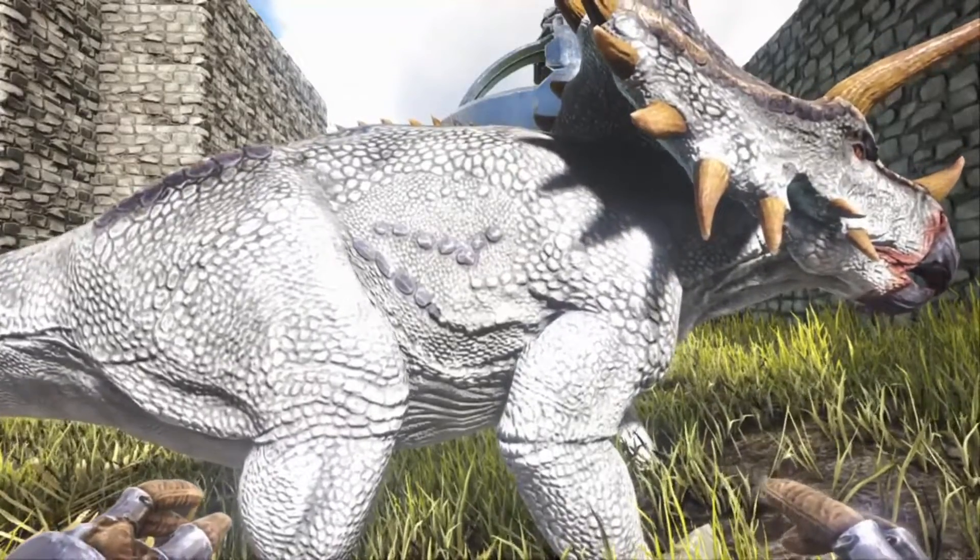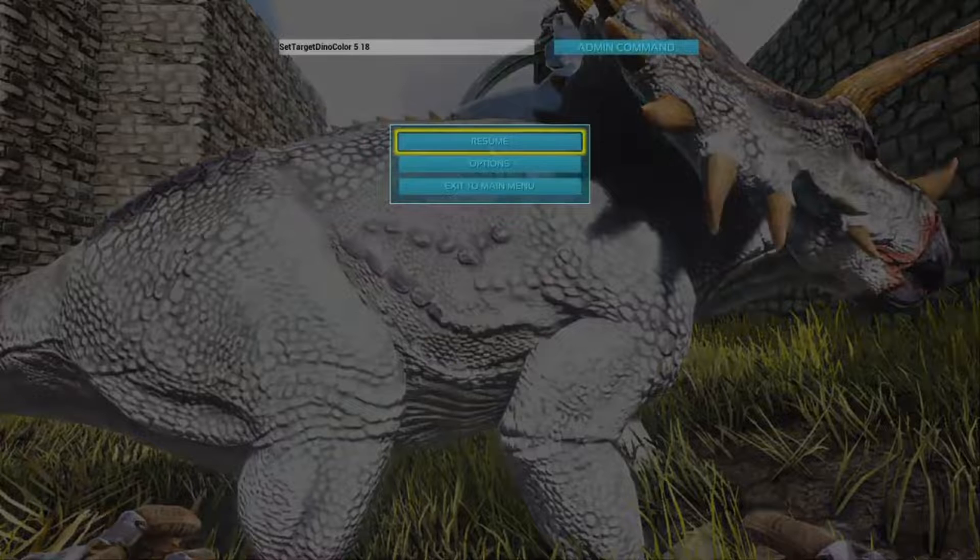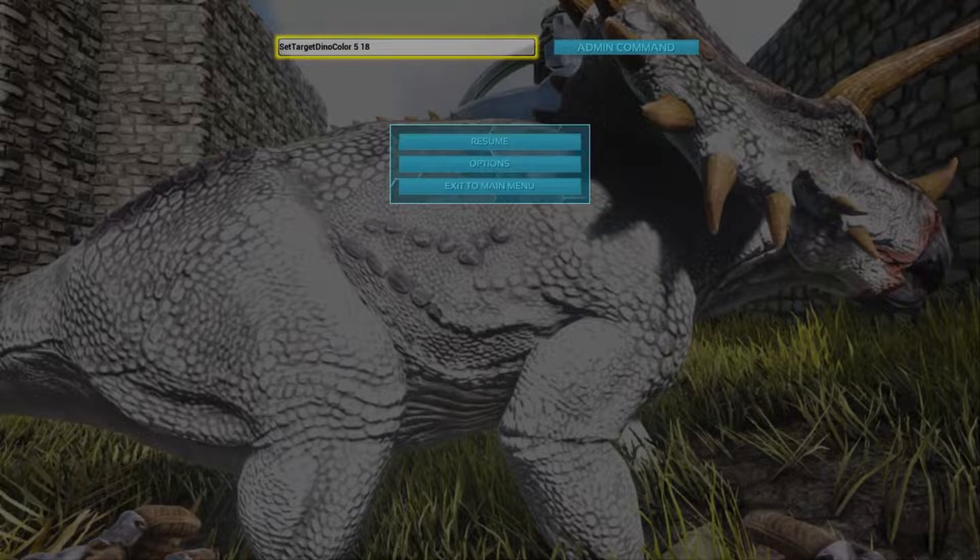If you don't know how to color a dino, you come in and hit the options button and come up to the admin command bar. If your admin command bar is not there on PS4, you hit R1, L1, Triangle, Square. And then on Xbox, it's the top buttons — RB and LB — and then Y and X. You've got to hit those all at one time. Once the admin command bar pops up, you just go into there.